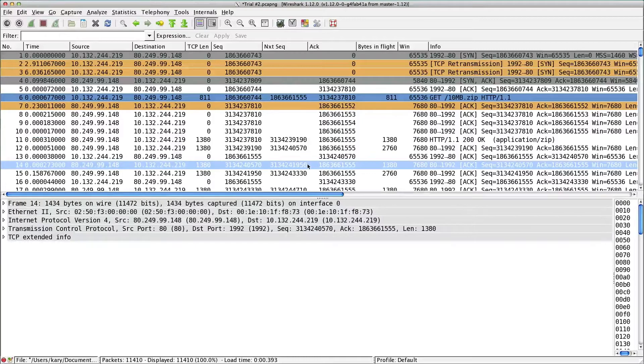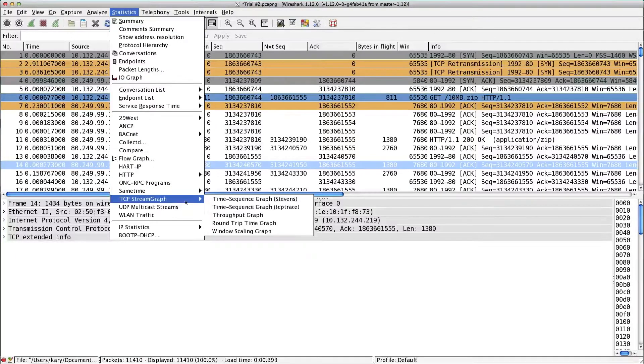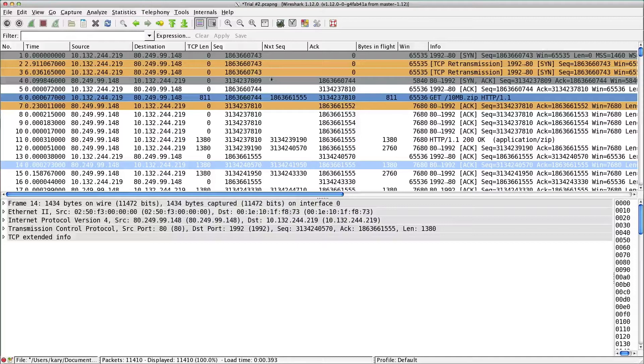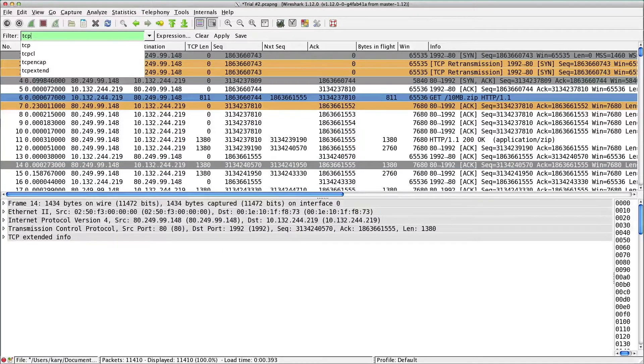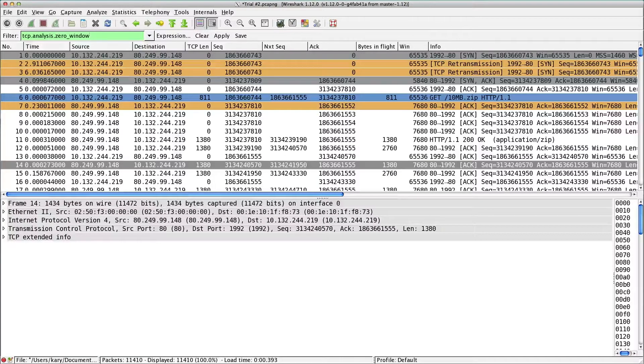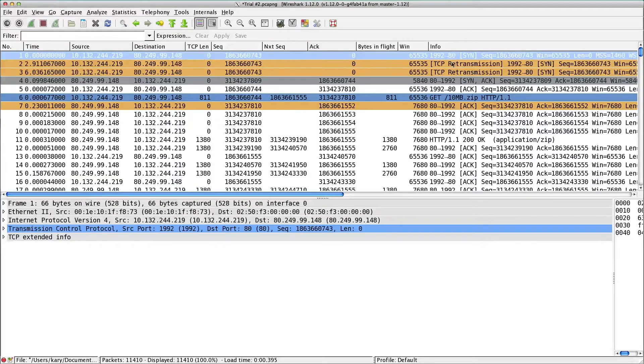We want to know if we have any zero windows or flat spots - let's look at the graph. No big flat spot. There's stuff in here we could dig into, but in terms of the big reason, it's not there. Checking TCP analysis for zero windows: none. So other than the SYN retransmission at the top, it's okay.